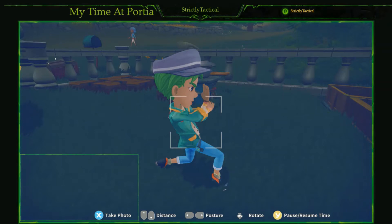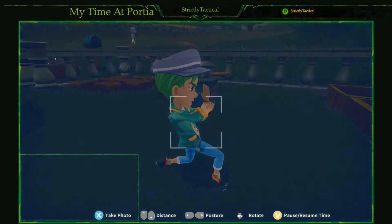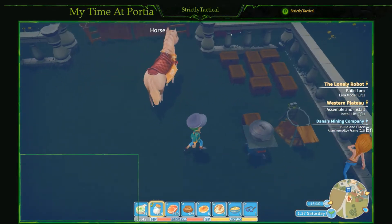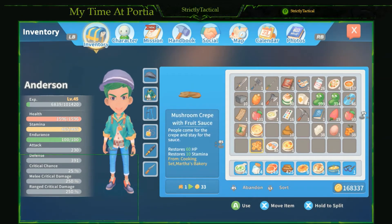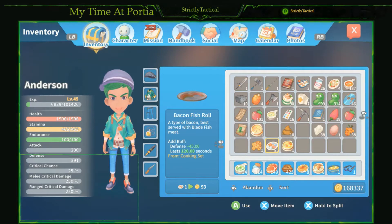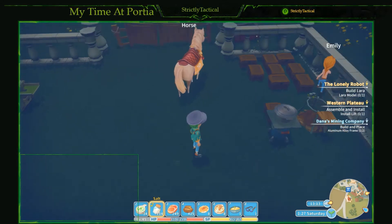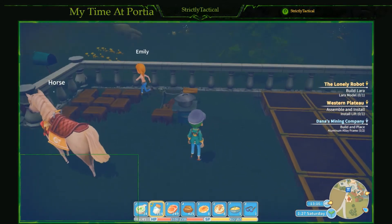Hey guys, what's going on? Your buddy here, Strictly Tactical, playing a little bit more My Time at Portia. Today we're gonna be bringing you guys a little video on seven recipes that you should know and are gonna learn to love in this game. To start off, meals are things that are gonna either be like potions or they're gonna act as buffs, like this right here — defense buff.